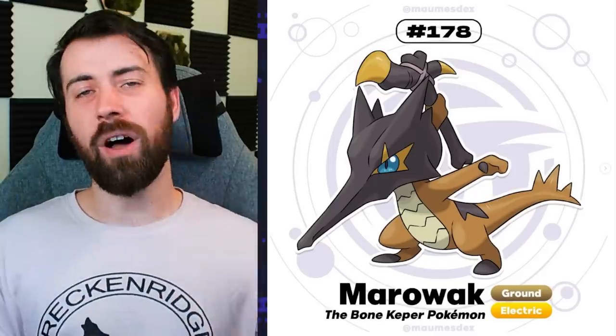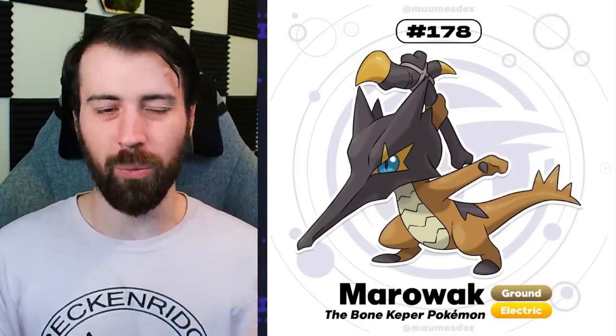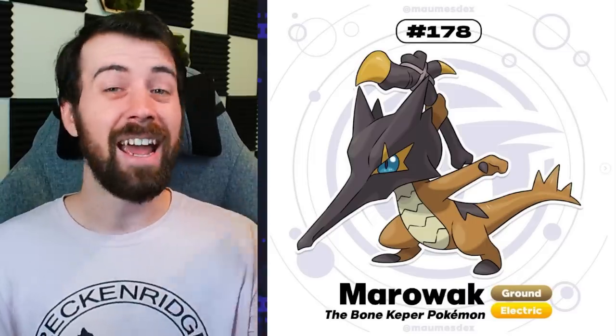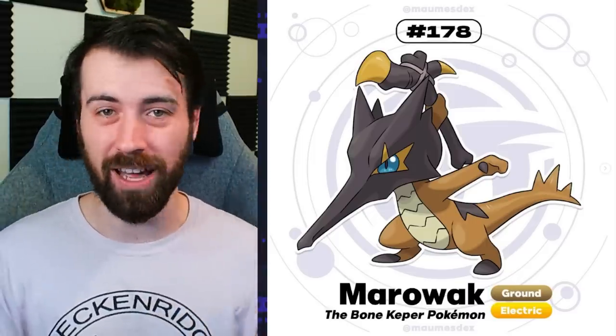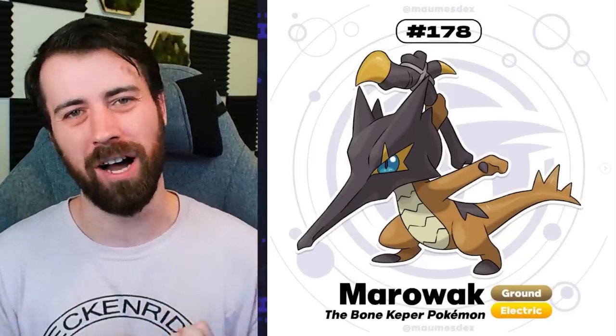It evolves into Talassian Marowak, and you can see its skull is actually a Zapdos skull, which is so clever. It changes its tail and gives it little electric spikes. Its bone is now like a hammer, kind of referencing Thor with the electric typing. It all comes together so well and I love it so much.